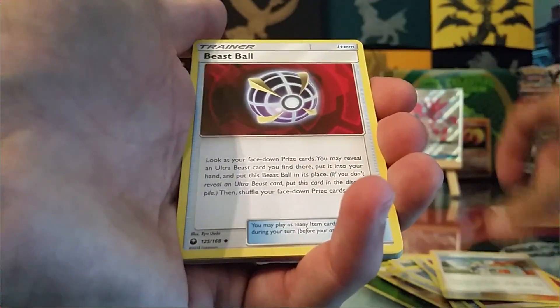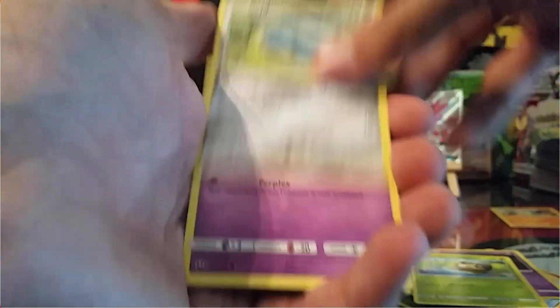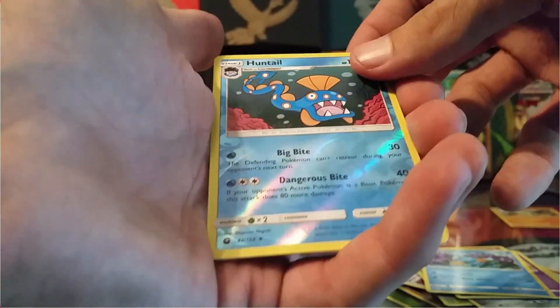Fairy Energy, Alicia, Beast Ball, Switch, Gulpin, Sea Dot, Beldum, Shuppet, Mudkip, Reverse Huntail, and a non-holo rare Grumpig.